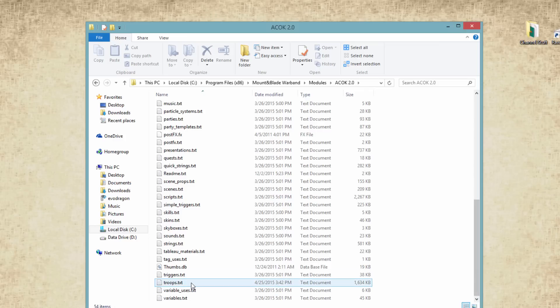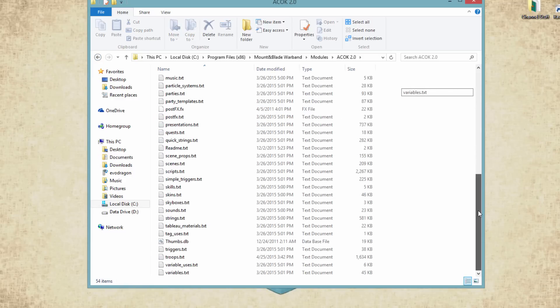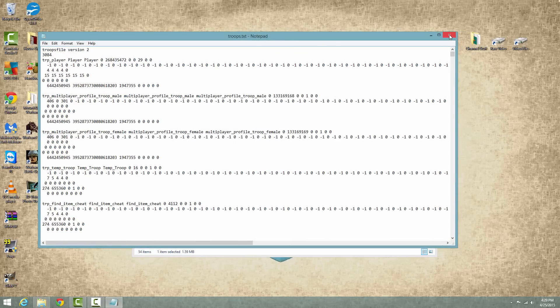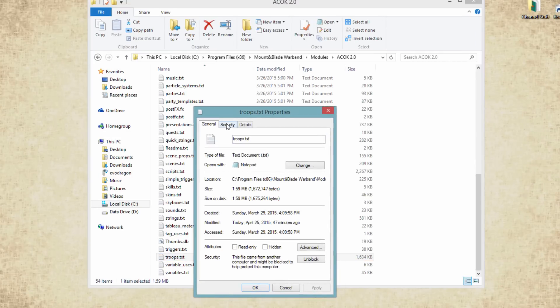Once inside Clash of Kings 2.0, I'm looking for a very specific file called troops.txt, which is in the root mod directory. Just scroll pretty much all the way down and you'll see troops.txt. Open it up. One thing you need to make sure of is that you have administrative access to edit this file. Right-click the file, click Properties, then click Security.